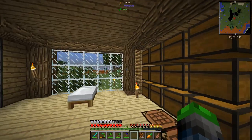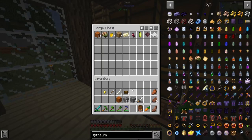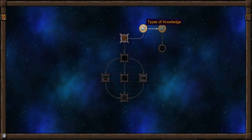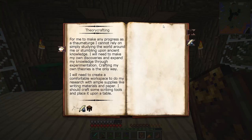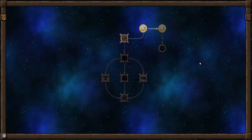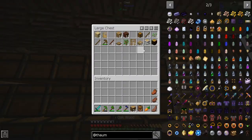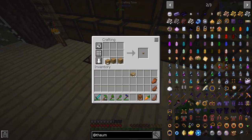Let's go over here — that's our Thaumcraft one. We'll dump out our inventory, we don't need any of this crap anymore. Ooh — types of knowledge: observations, theories. That's right. So we need to make a research table. How to make a wood table — okay, lots of wood. We have enough.